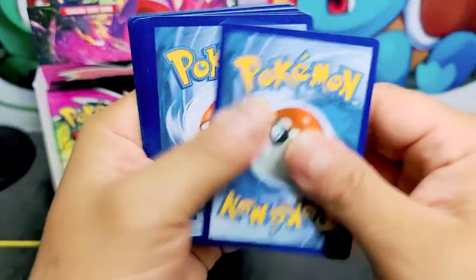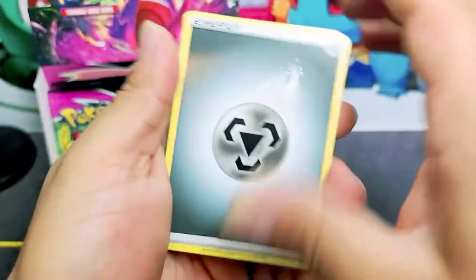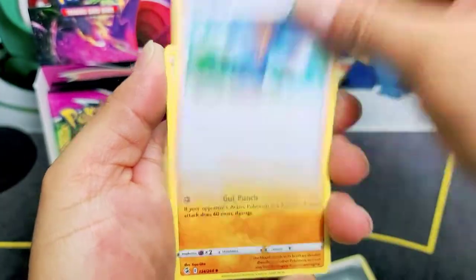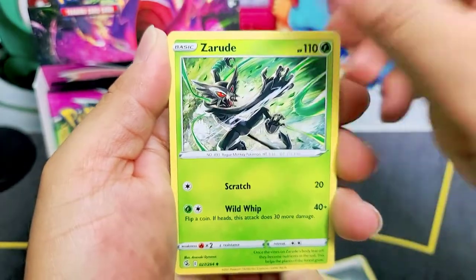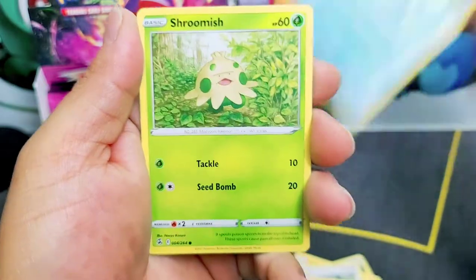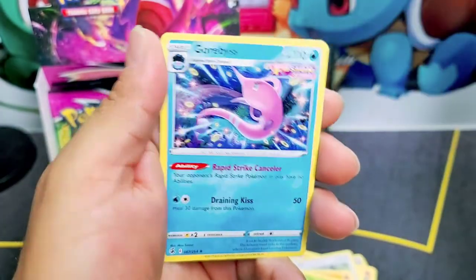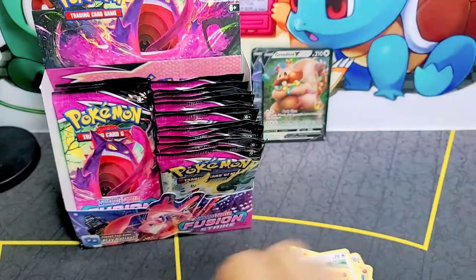I already see Dupider. We got schoolboy now — we have schoolgirl and now we got schoolboy. Onyx, Shroomish, Sircus, and a Gorbis non-holo. That's the second time we pulled that fish.